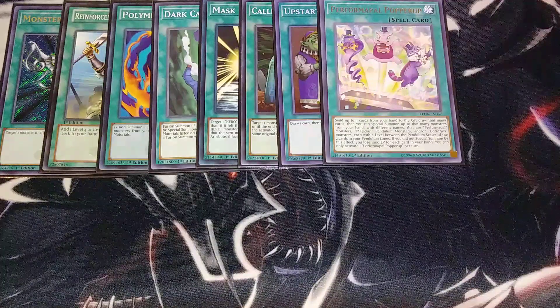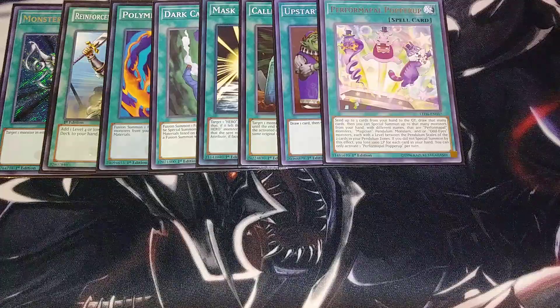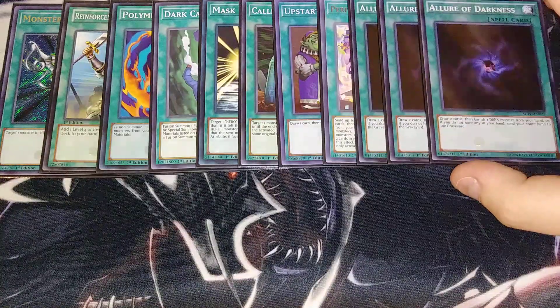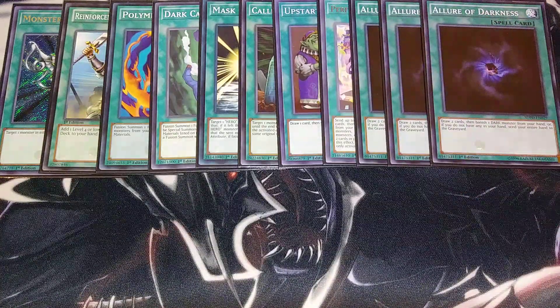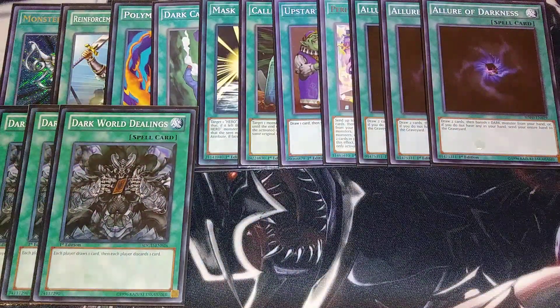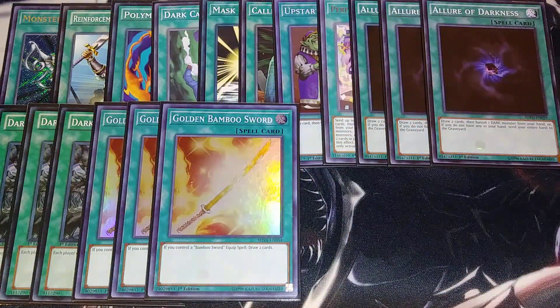I like playing Performapal Popuplad because I can discard between one and three cards from my hand and then draw the same number of cards. But you take 1000 points of damage for every card that you drew, because we don't play any Performapals, Odd-Eyes, or those monsters that would normally avoid that effect damage. We then play three copies of Allure of Darkness, because everything in the main deck is Dark, so you're going to be drawing plenty with this card. We play three copies of Dark World Dealings — it makes the deck even thinner because you get to draw a card and then discard a card. It's like playing three more Upstart Goblins in this particular build. We then play three copies of Golden Bamboo Sword. Golden Bamboo Sword is how the deck even works — you have to use the Bamboo Sword package to make the deck work really well.